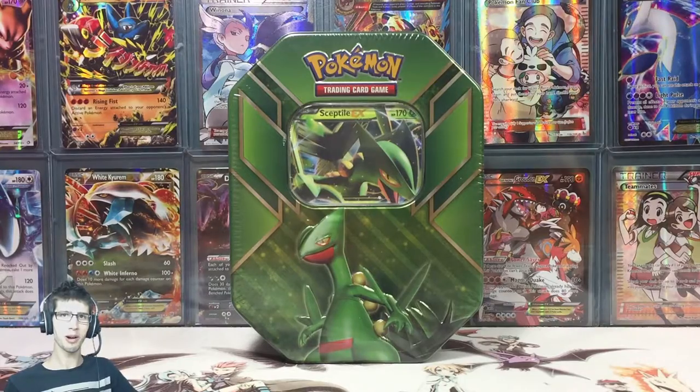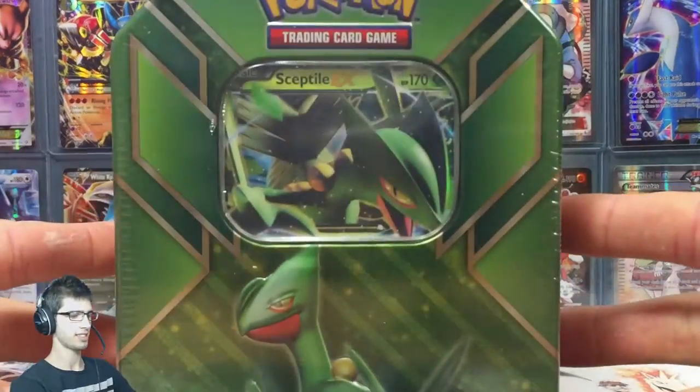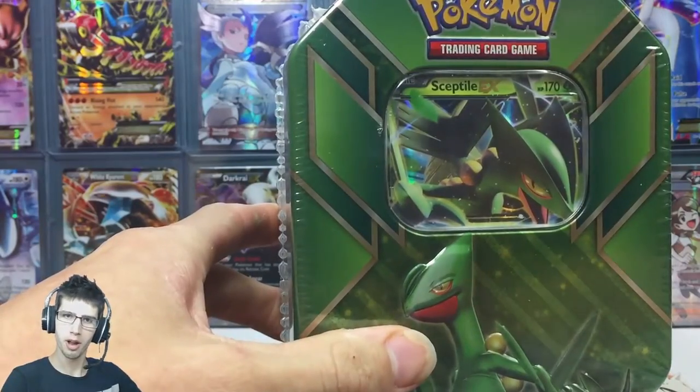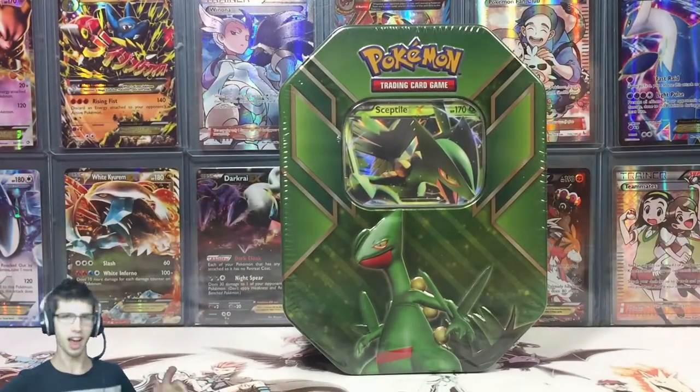What's cracking YouTube? My name is Brody and welcome back to another Pokemon TCG opening. Today we have the Sceptile EX Hoenn Trio Tin. I did the Swampert, then the Blaziken, and now I'm doing what I'm going to call the Underdog Tin.